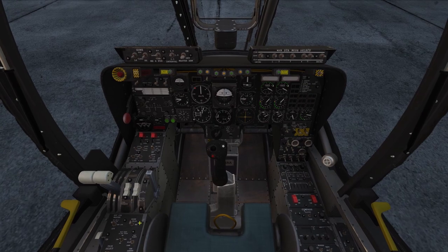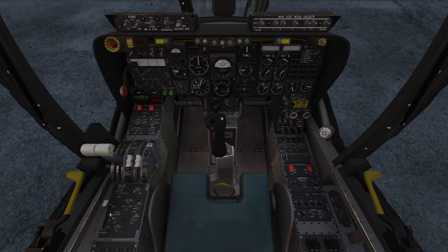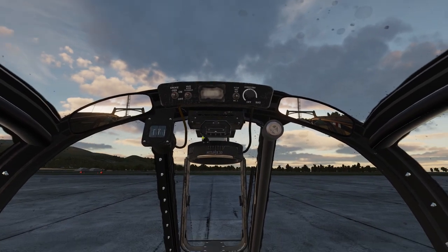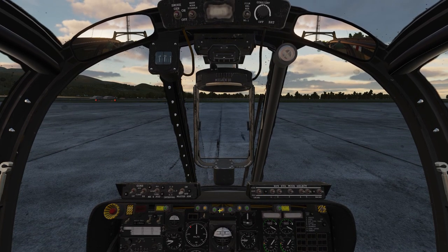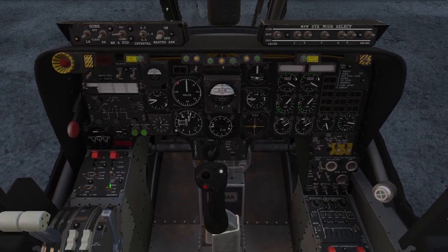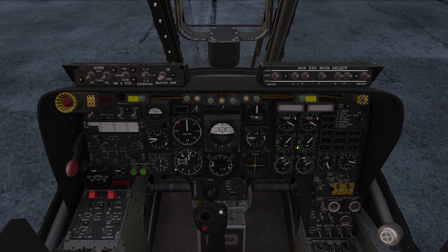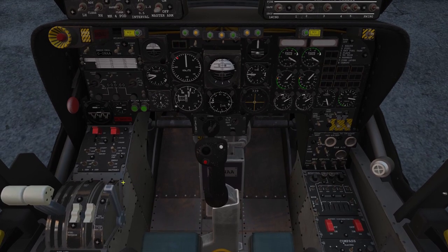You'll need your flap lever and your gear up and down lever, which is right here — you can interact with this one in the cockpit. Most of what you're going to need is right down here, and then we're going to be looking at these gauges over here to make sure that our RPM is correct and our temperatures are correct.